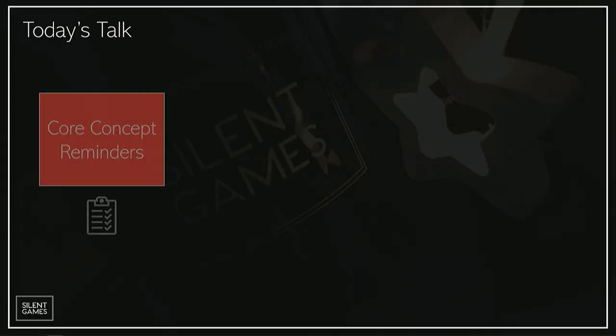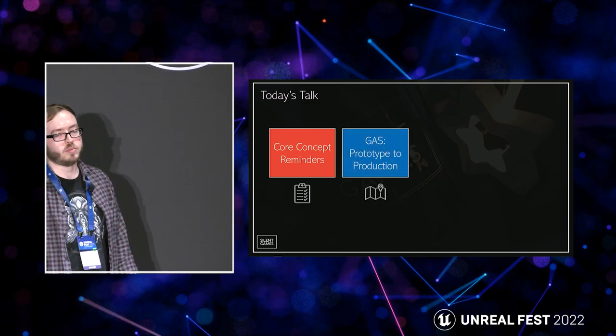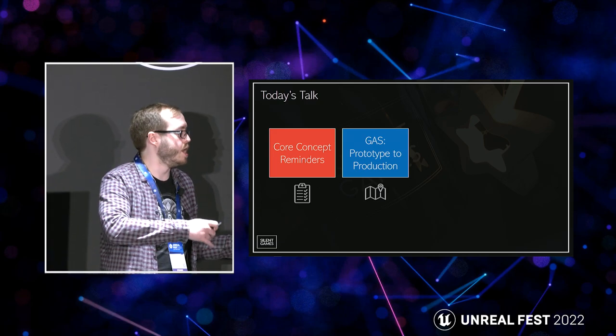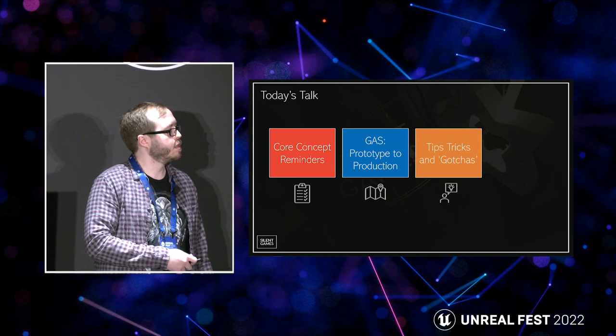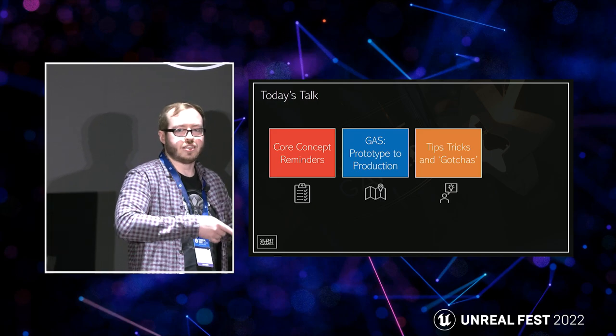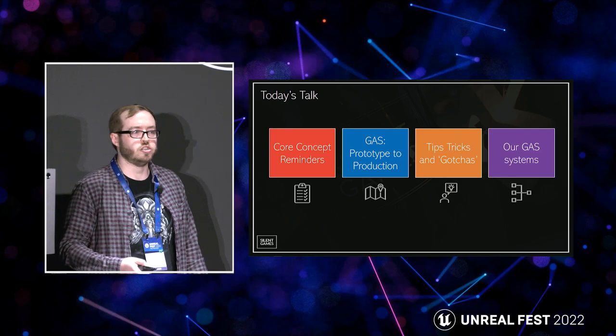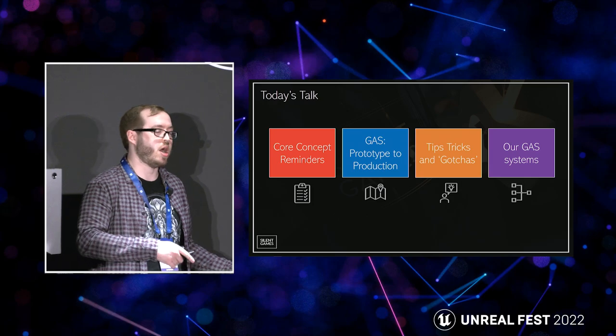Today's talk covers four core topics, and I've color-coded the edge of the PowerPoint slides so you can skip through to relevant sections. First: core concept reminders — I won't go through the basics of GAS too much, there are great talks and documentation I'll point you to. Then GAS prototype to production, covering how our team used it from initial prototype through to full-fledged production. Next, tips, tricks, and gotchas — odds and ends I think are useful. And finally, our GAS systems: some of the systems we've built alongside GAS that might be applicable to other teams.